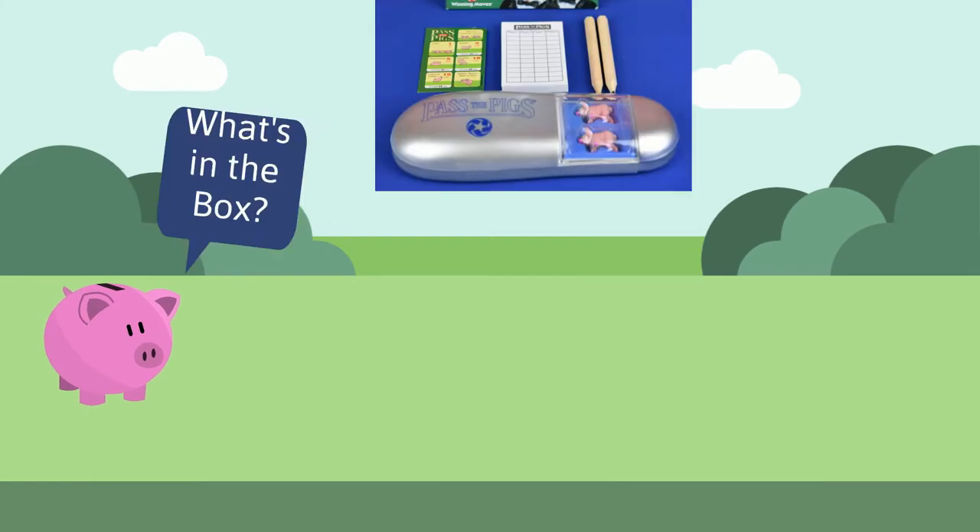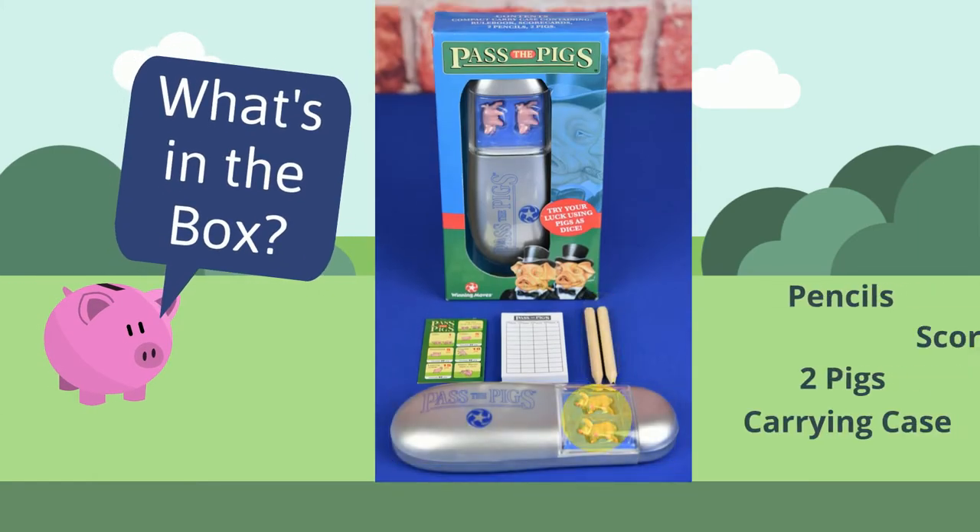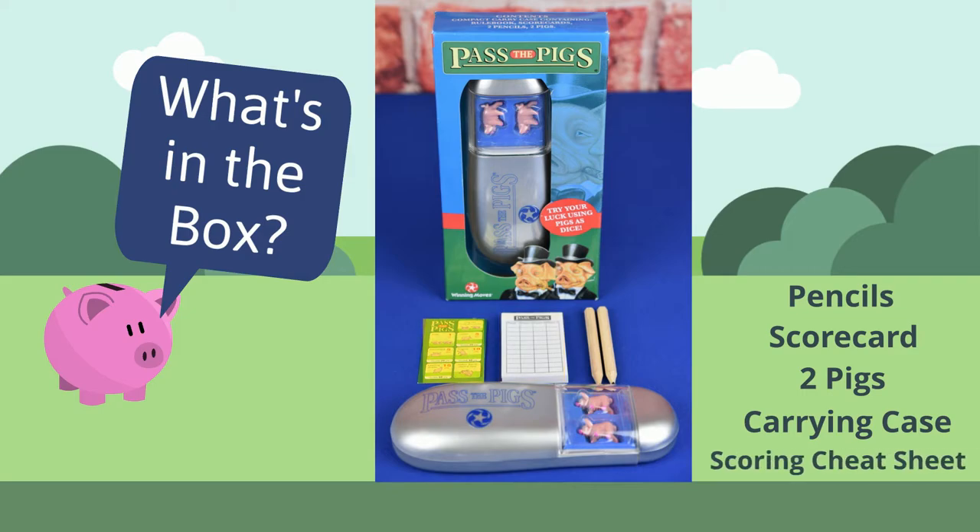What's in the box? You have the travel case, pencil, two pigs, scorecard, and the scoring cheat sheet.